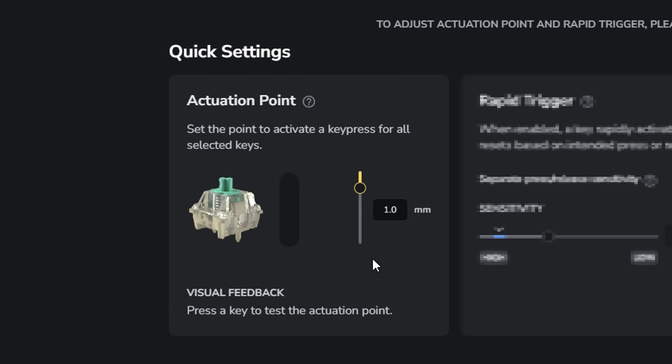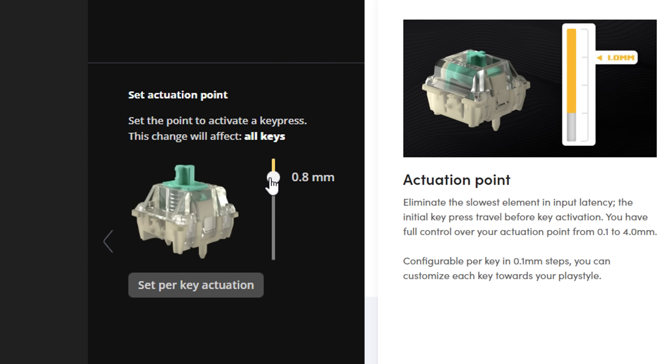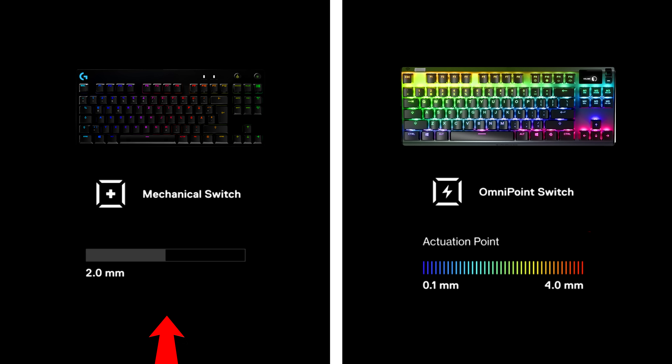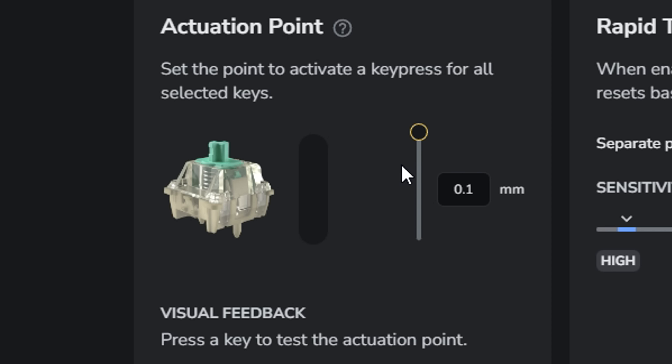Starting off with custom actuation, this setting allows you to control how far a key needs to be pressed before it registers as an input. On a normal mechanical keyboard, the actuation point is fixed at around 2-3mm, but with esport level keyboards, in the software you can set it anywhere from a very sensitive 0.1 to something more standard like 3 or 4. At 0.1, you barely have to press a key for it to activate.